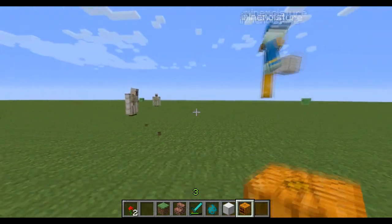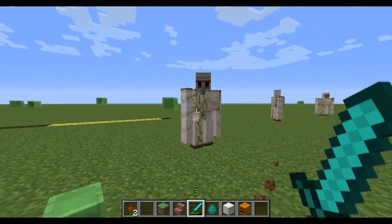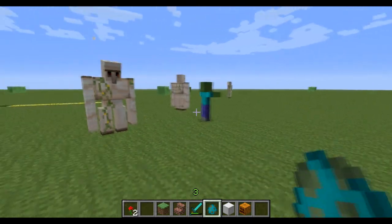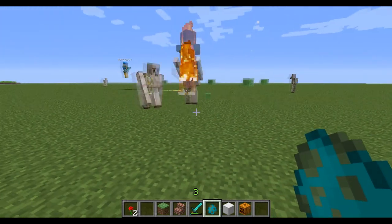If you try to attack them with a sword they just rip you apart. Watch this — I'm gonna put a zombie right here. Look at that, it tosses them so high! This is crazy. This is definitely worth putting in the game.